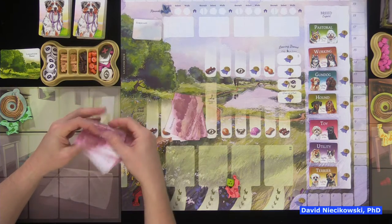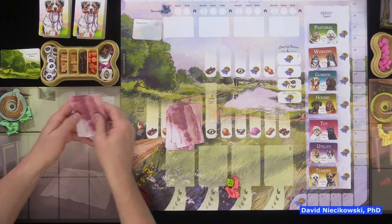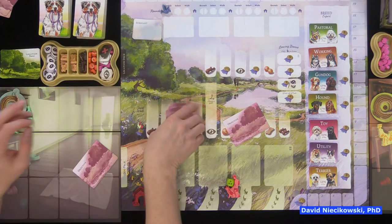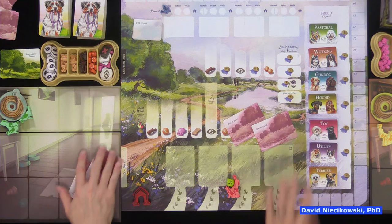Before we start, shuffle up the objectives. Each player gets one experience and one standard objective, and can choose one or the other — you only play with one objective. This is your way to score more points at the end of the game.